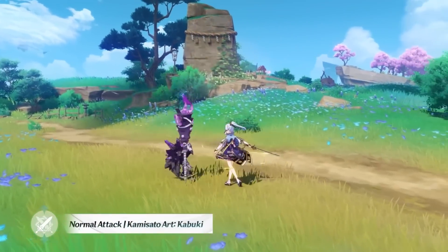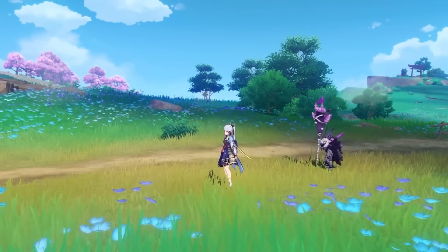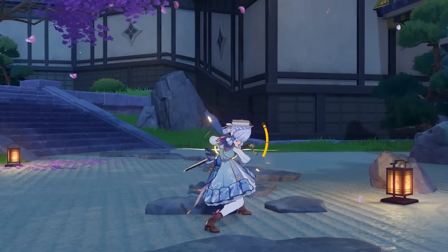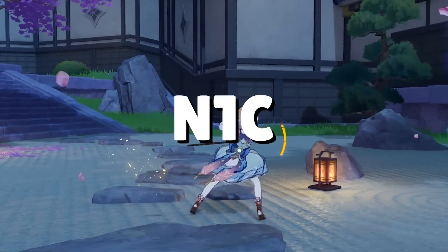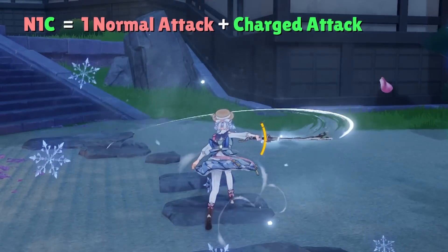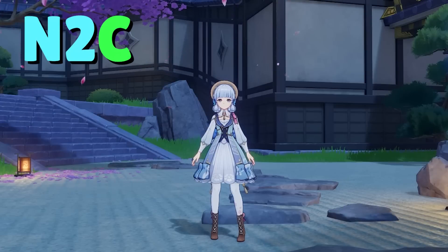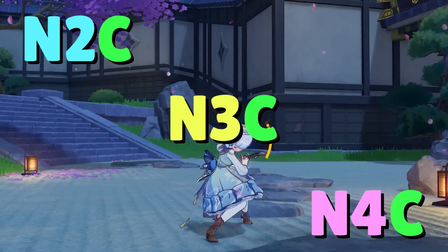For those who care about optimization, let's talk about her basic attack chains. Depending on the situation, it's in your best interest to change how many normal attacks to use before using her charge attack. Starting with N1C — one normal attack into a charge attack — this is probably the least recommended combo due to how inefficient it is for stamina, but it has niche use in AoE situations and when enemies are lifted by Venti's burst.